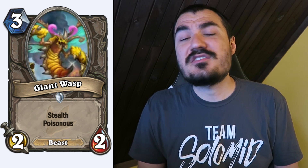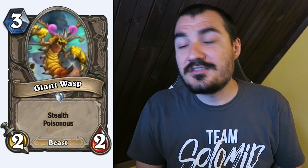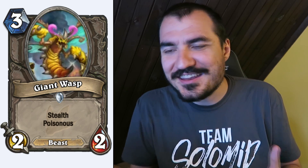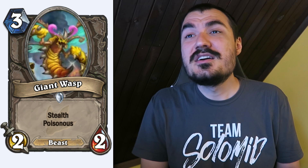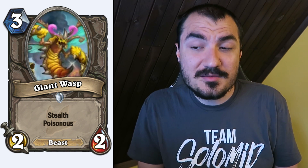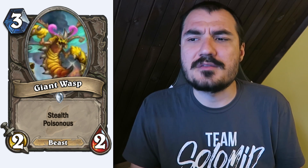Giant Wasp: 3 cost 2/2 Beast with Stealth and Poisonous — so it has the on-kill mechanic and it's got Stealth. That's a pretty devastating combo, similar to Patient Assassin. Patient Assassin dies to one damage very easily, but a 2-health Stealth minion is a lot harder to kill, particularly for most Arena decks. I think this card is actually exceptionally strong in Arena, and maybe even Constructed.